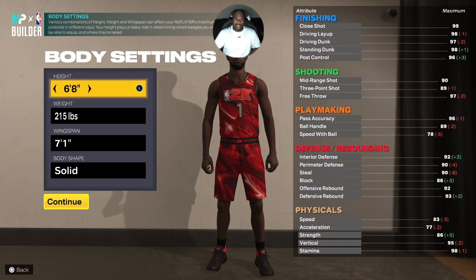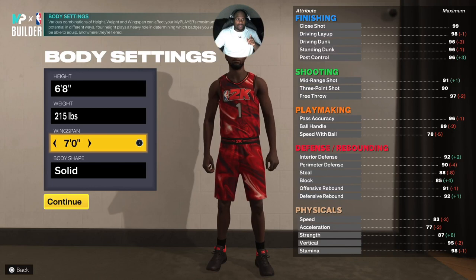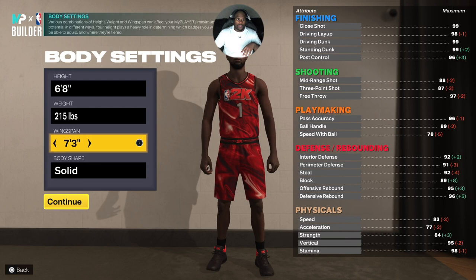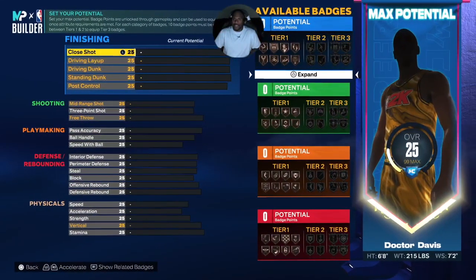Of course we gotta go number one for young Tracy McGrady — gotta go 6'8. With T-Mac, you want to make sure he's able to get Quick First Step at Hall of Fame, so your ball handle has to be at least an 89. His ball handle is gonna be an 89. The wingspan doesn't change at all, so we're gonna put him at 7'2 wingspan. We're gonna put him in a slight, very slight body type.